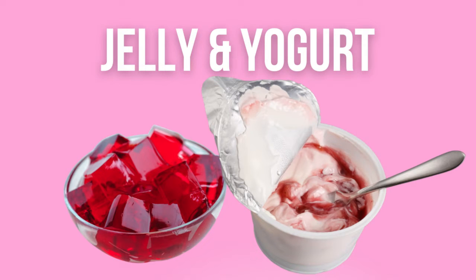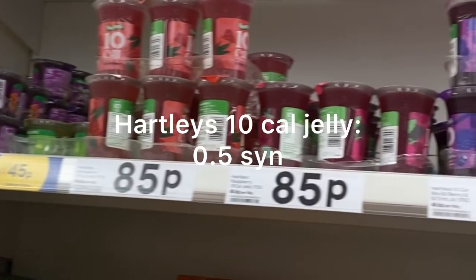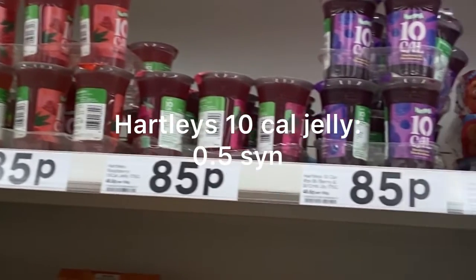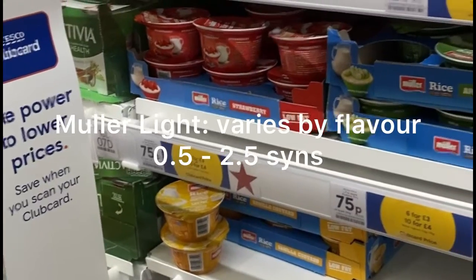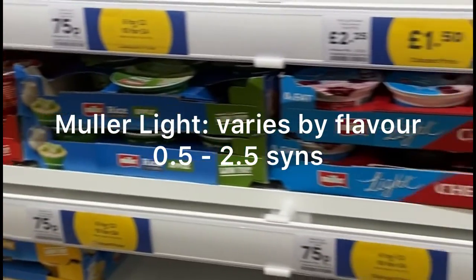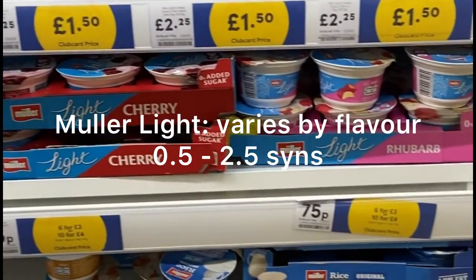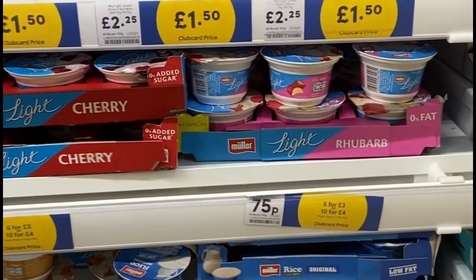Next we have jelly and yogurt, which I know is a bit of an unusual pairing. I always used to have these when I was dieting before. Hartley's 10-calorie jelly is only half a sin — a really good find. And of course everyone knows Muller Light; it used to be free back in the day but now it varies by flavour from half a sin to two and a half sins.